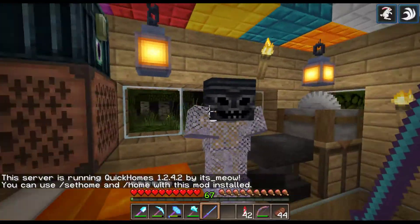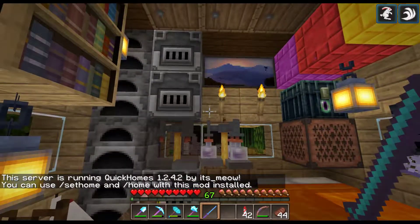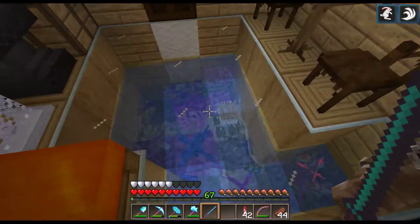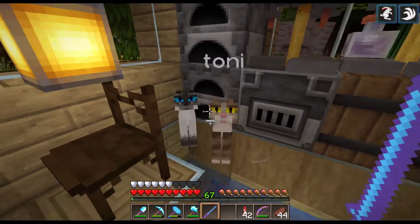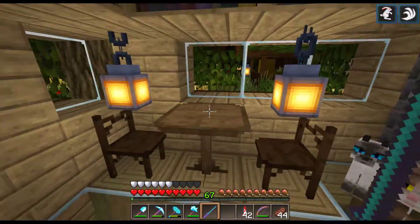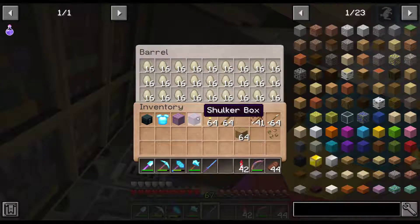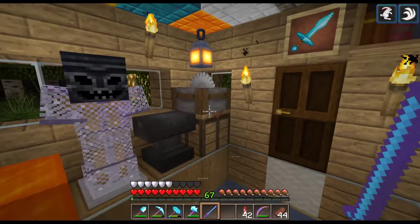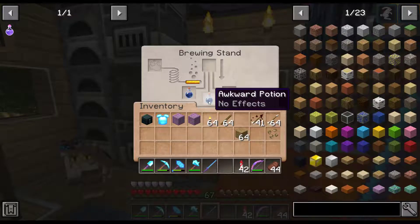Hello, so today I'm going to show you my Minecraft survival world. When you come in, you start off in my little house — got a little aquarium there, two cats, Tony and Roni, got my egg collection and a bunch of stuff. Don't ask why I have an egg collection. Got shulker boxes, armor stand — the whole lot.